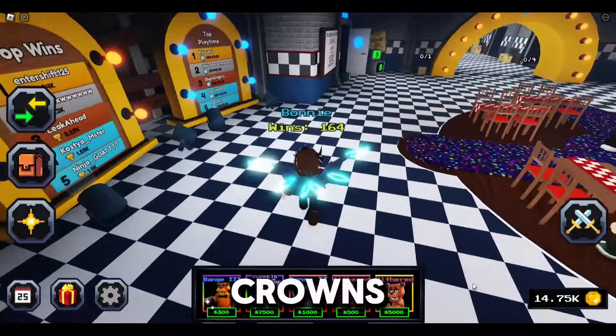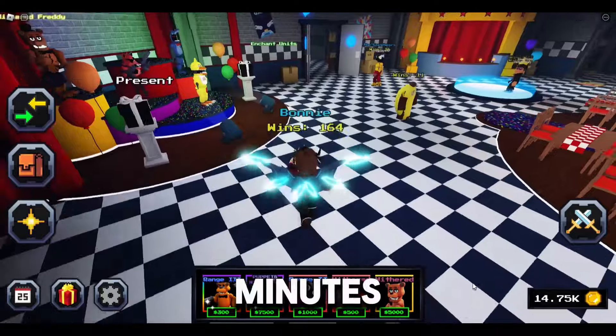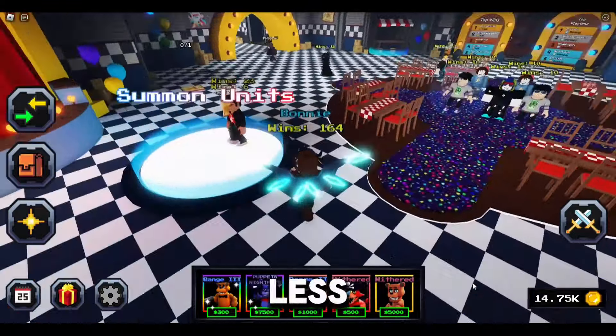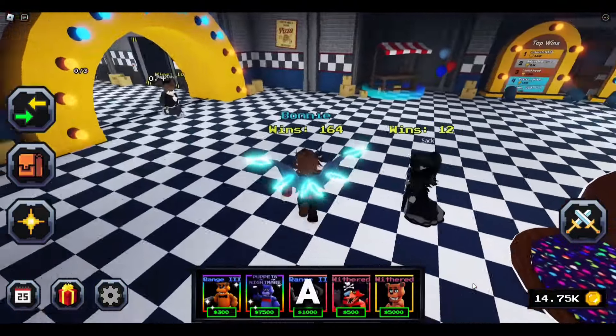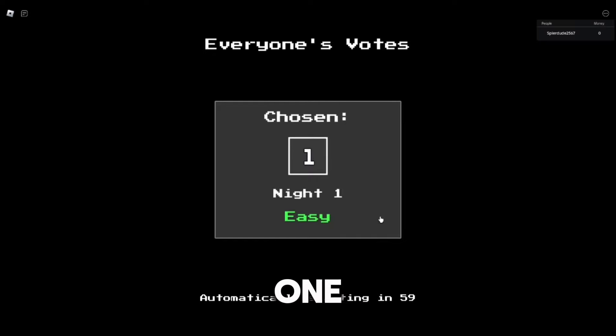This is one of the fastest ways to get crowns in Five Nights Tower Defense. It only takes around 2 minutes and 16 seconds or less. The towers you will need are Shiny Freddy, Pirate Withered Foxy, and Withered Freddy. The mode is Game 1 Night 1 Easy.